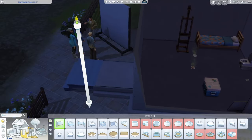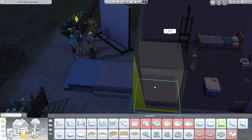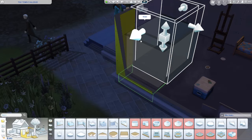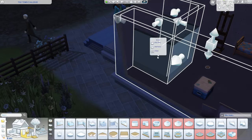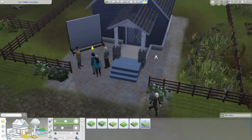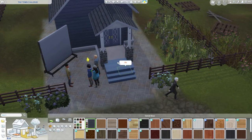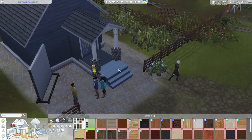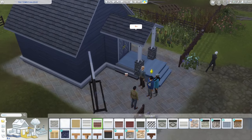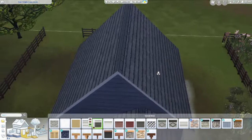We'll get the cheap toilet and also a cheap shower. Why does it keep deleting the door?! I don't understand — am I not using platforms correctly? I just want it so you walk into the house and there's a platform. This is the third time I've had to buy this door.